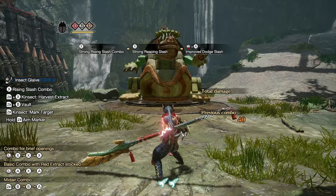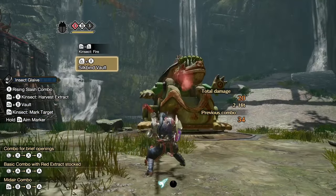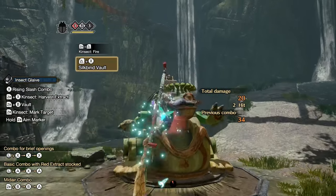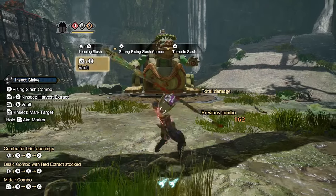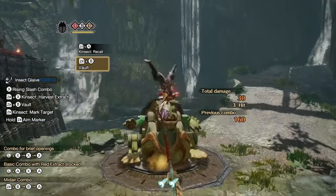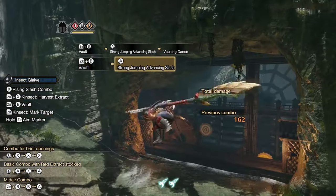For aerial combat, there are two ways to get in the air: pressing ZR plus B, or pressing ZL plus X. While in the air, you have a few options — you can press X to do multiple attacks straight down, press B and any direction for an air dodge, or press A and any direction for a multi-hit slash attack.